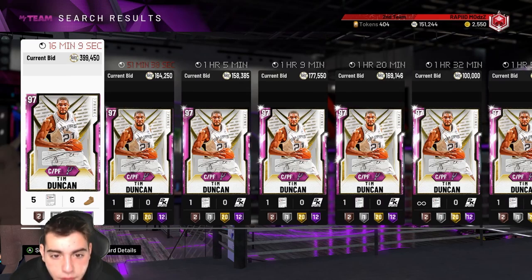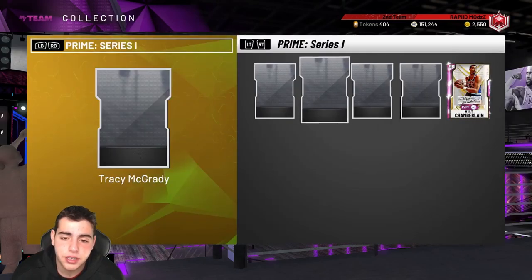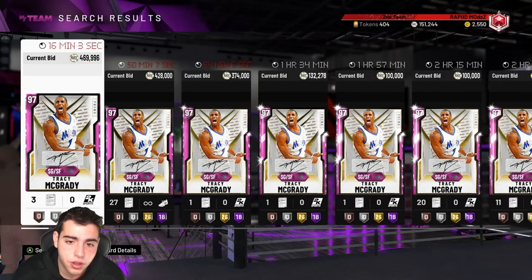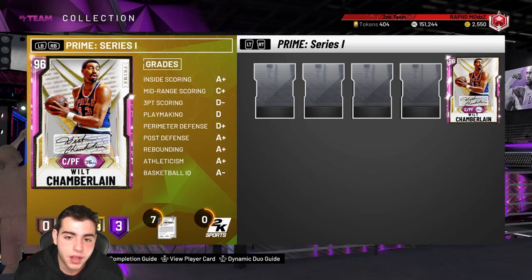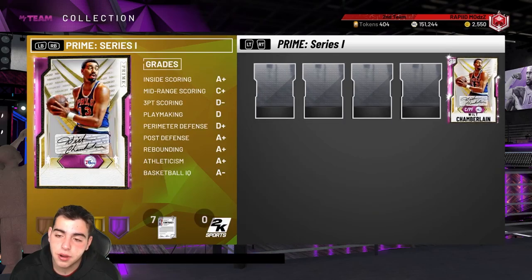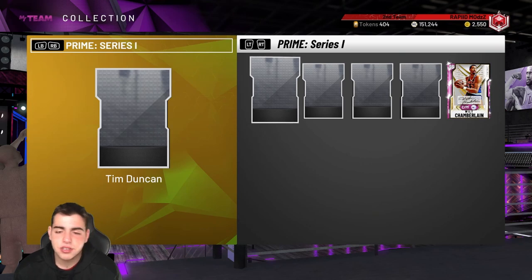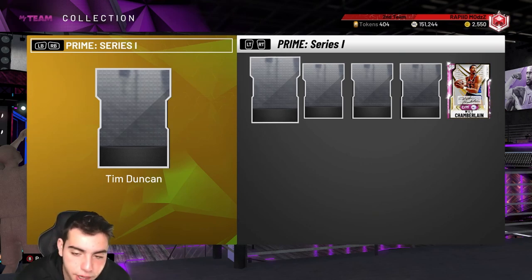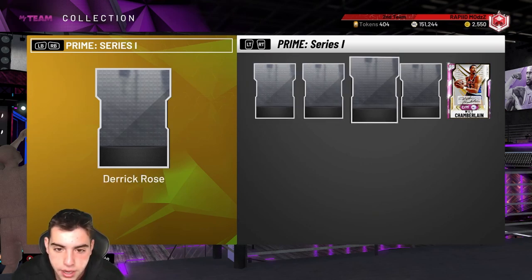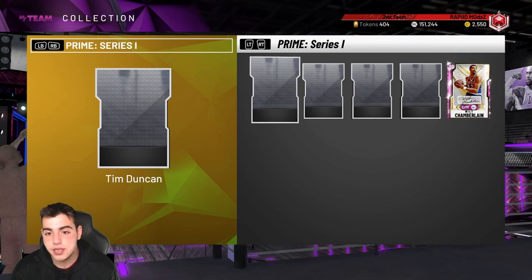Tim Duncan went up triple — he was 100-something K while packs were out, and he's literally 400K now. If you have Tim Duncan, D Rose, and Tracy McGrady and you want to sell, go ahead and sell — they have their most value now. As the days go on, they're gonna go down. You never know what 2K could do; they could drop a locker code and ruin your day. Take your MT and get out.